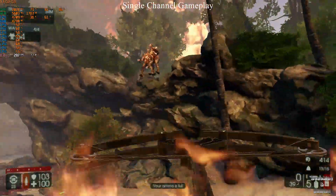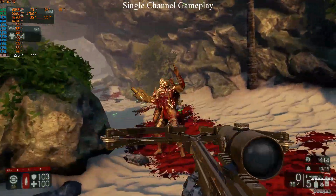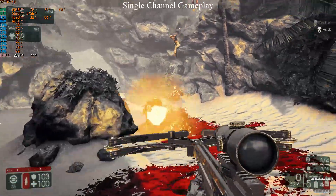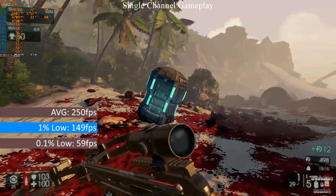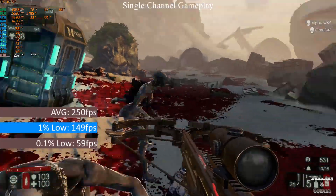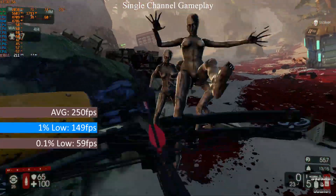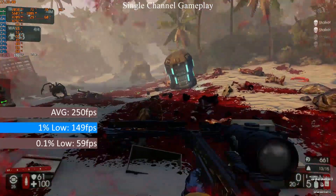Moving on to single channel, and I didn't really notice any difference at all, other than some very occasional stutter which I can't pin down to the single channel RAM configuration. According to the FRAPS benchmark there was a hit to performance, with an average FPS of 250 and 1% and 0.1% lows of 149 and 59fps respectively — around a 20fps hit to average and 1% frame rates, but the FPS is so high that it isn't noticeable. There is definitely a hit with single channel RAM compared to dual channel.